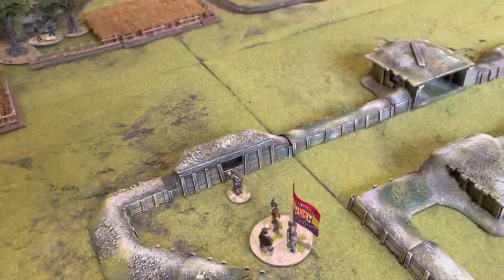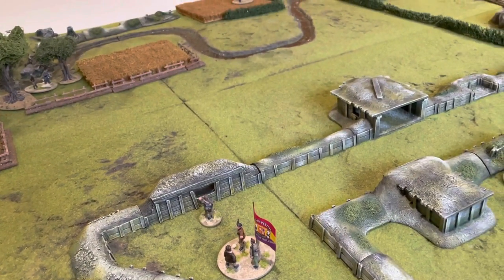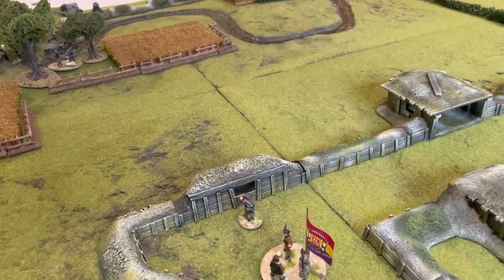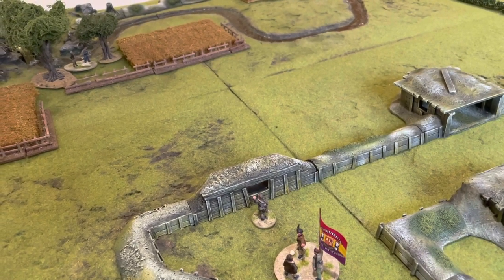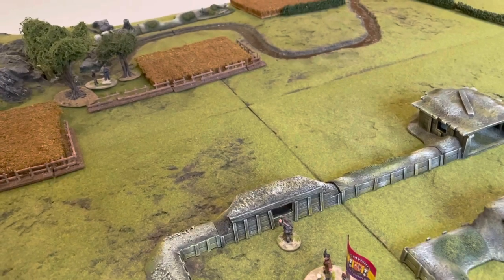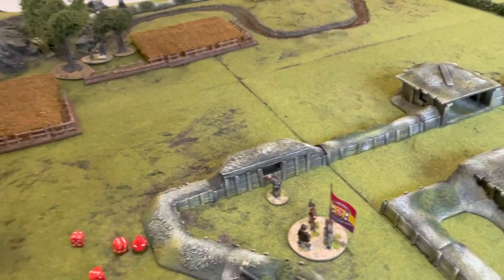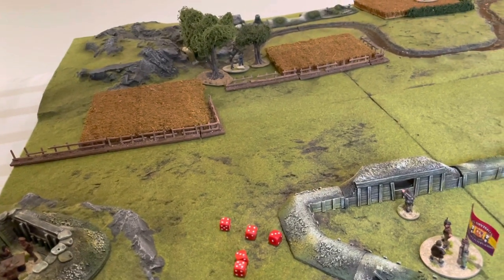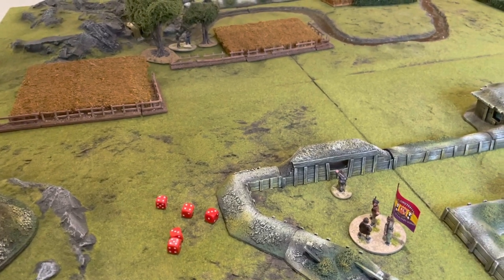With two fours, we've got two senior leader activations now. In order to be able to bring reinforcements on, I don't want to deploy both senior leaders onto the table. So we're using one of the fours to deploy our senior leader to this point in the fortifications. That'll be the end of the turn because the other two were re-rolls. On the re-roll we get another Chain of Command point, two more senior leader activations, and two junior leader activations.